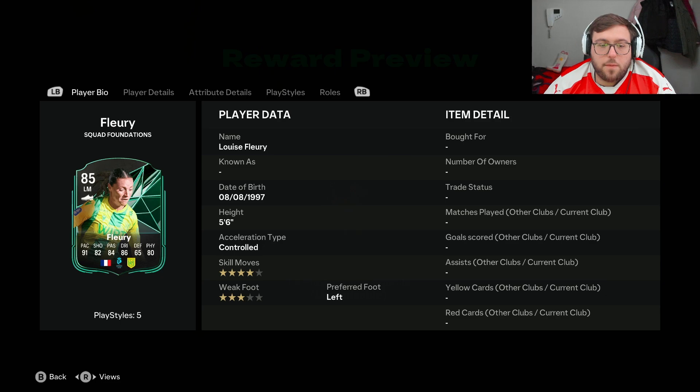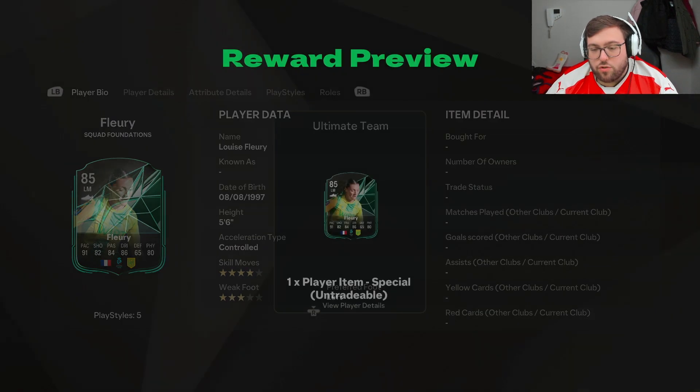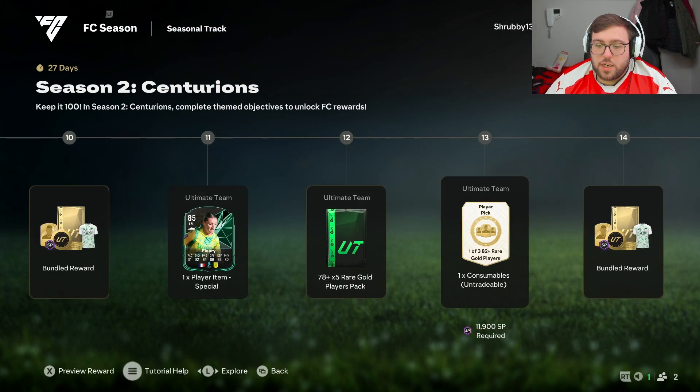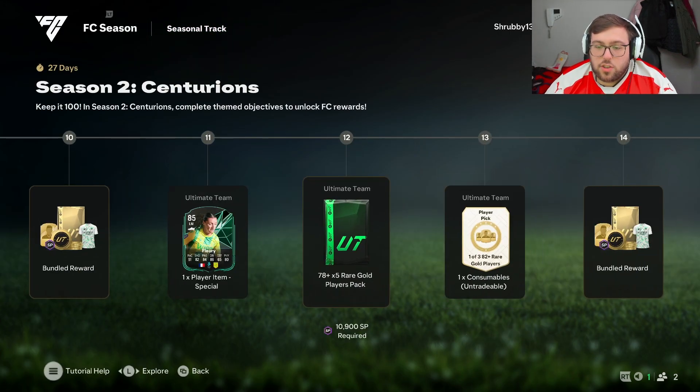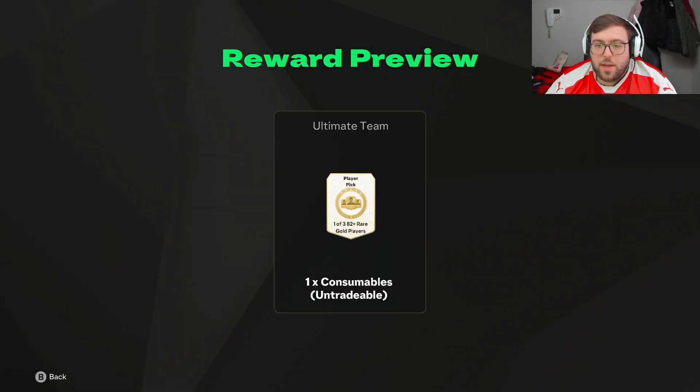Then we get our second foundation player at number 11, which is Flurry, left mid, 85 rated, also from the French women's league — 91 pace, 82 shooting, 84 passing, 86 dribbling, 80 physical, four-star skills, three-star weak foot, five foot six. It's an alright card but not great — I don't think people are going to use it; it'll probably be an SBC or objectives player. Then there's a 78-plus times-five rare gold players pack.